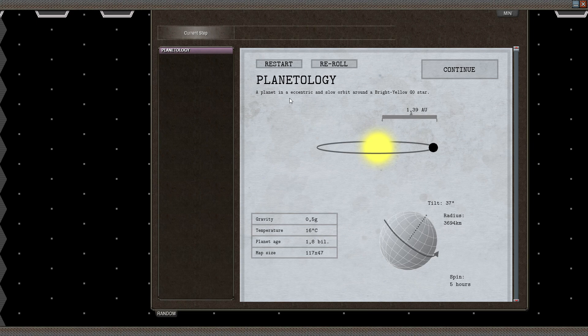Alright, planetology. We are in an eccentric and slow orbit around a bright yellow G0 star. We have a gravity of about half Earth. Temperature is 16 on average — that's kind of low, but fine. Planet age is 1.8 billion years, which is quite young. Map size looks average as far as I can tell. Quite a heavy tilt, and we'll have some extreme seas, but I think this is probably fine.